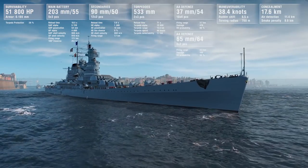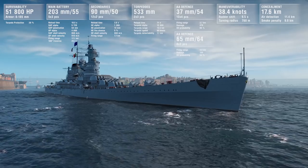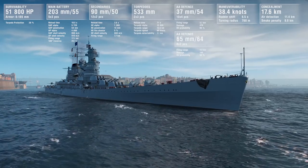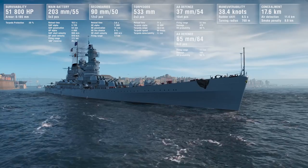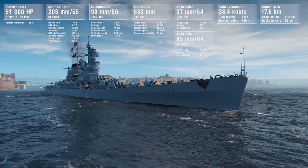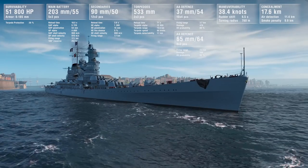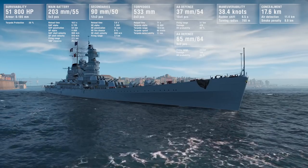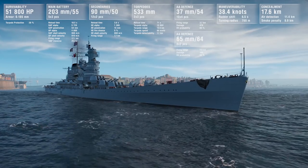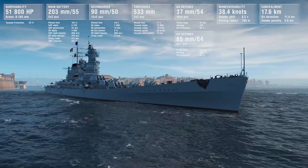Venidia brings 51,800 hit points to the fight with an armor thickness ranging from 6 to 165 millimeters and a torpedo protection of 28%. The main battery consists of 15 203-millimeter guns in 5 triple turrets, firing at a range of 17.1 kilometers with a reload time of 18.5 seconds. The ship also comes equipped with long-range torpedoes, 6 tubes in 2 triple launchers, and can reach a top speed of 38.4 knots.